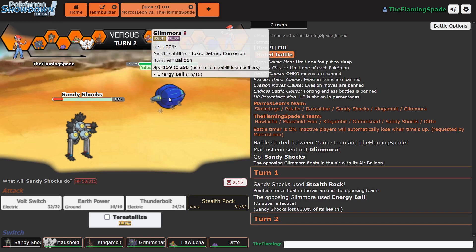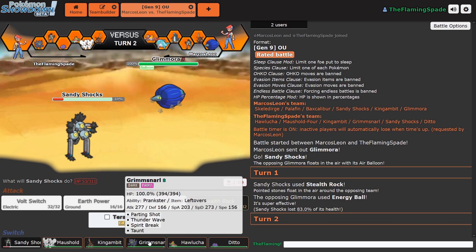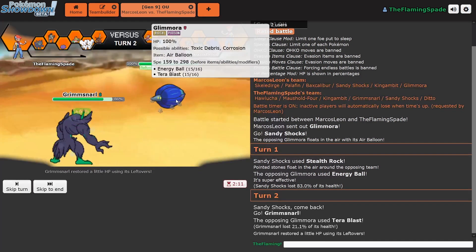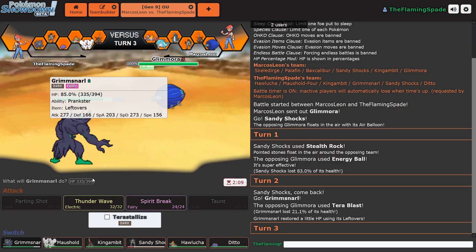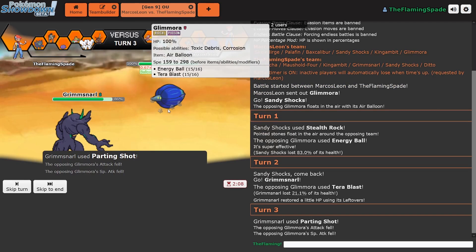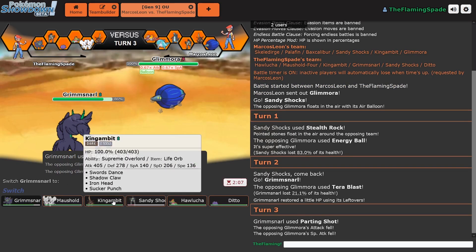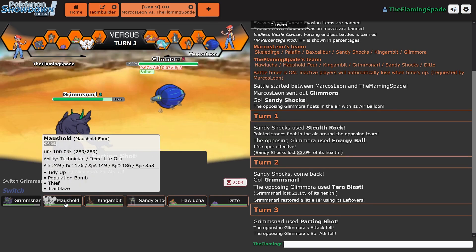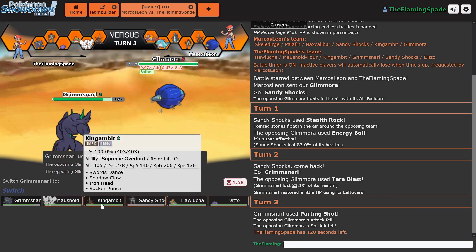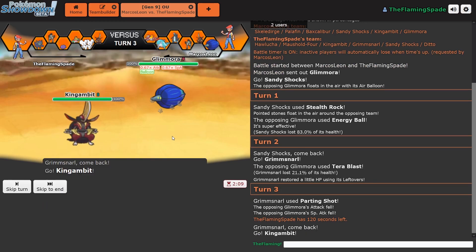I think the two Glamoras — no, that was the Dondozo, which is also a blue fat thing but it's Water-type. This is completely different. I have no idea what this thing does. But I think I can go into Grimmsnall as he goes for Terra Blast, but he doesn't even Terastallize. Let's Parting Shot out of here, lower his Special Attack. What do I want to go into? Rock and Poison. I think King Gambit is fine.